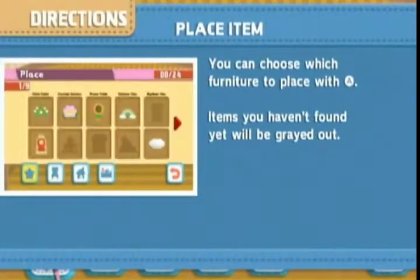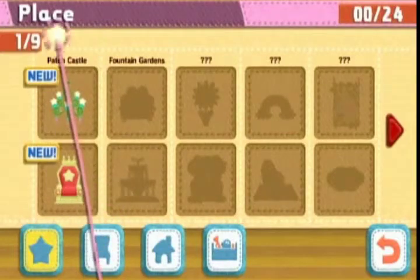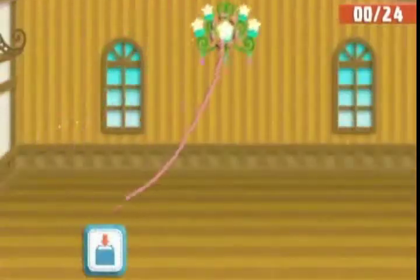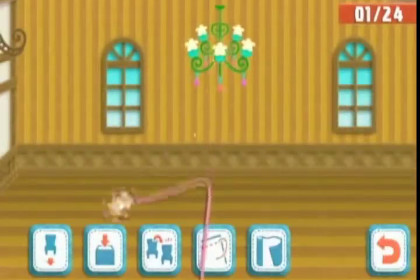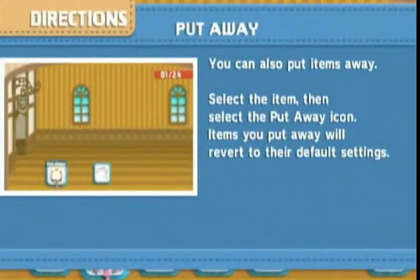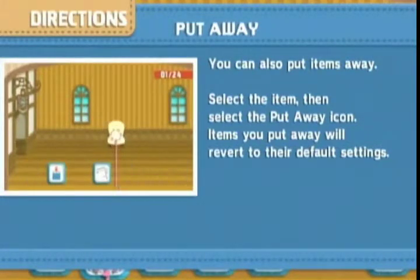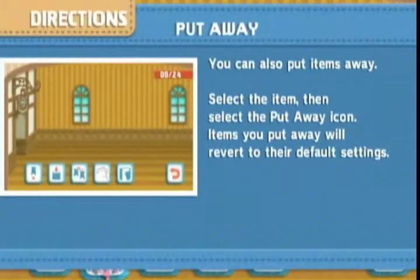'Place item: you can choose which furniture to place with A — items you haven't found yet will be grayed out.' Oh, I see! Well anyway, let's put a nice chandelier up there. I can put 24 items in total. 'You can also put items away — select the item then press the put away icon. Items you put away will revert to their default settings.'